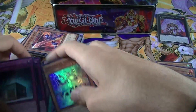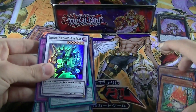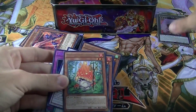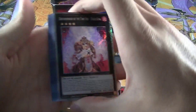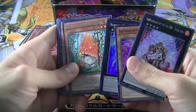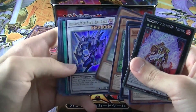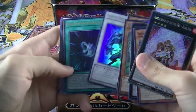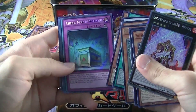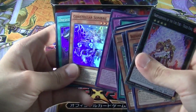Let's do our short recap! What an amazing set! Here are our promo cards, a bunch of commons, our Ultra Rares, our Secret Rares, and our Super Rares!